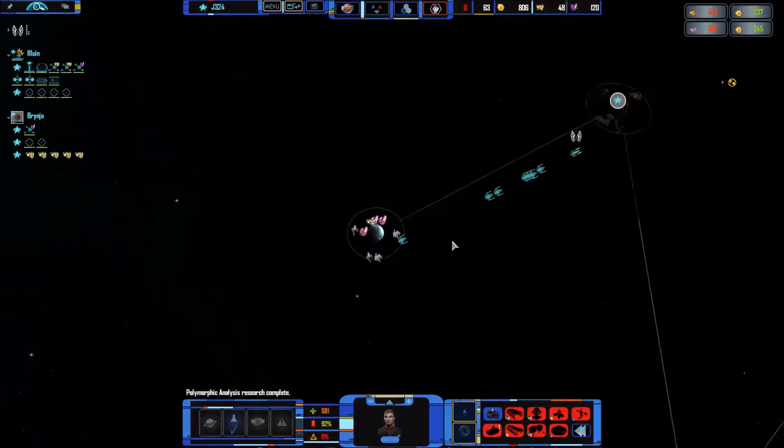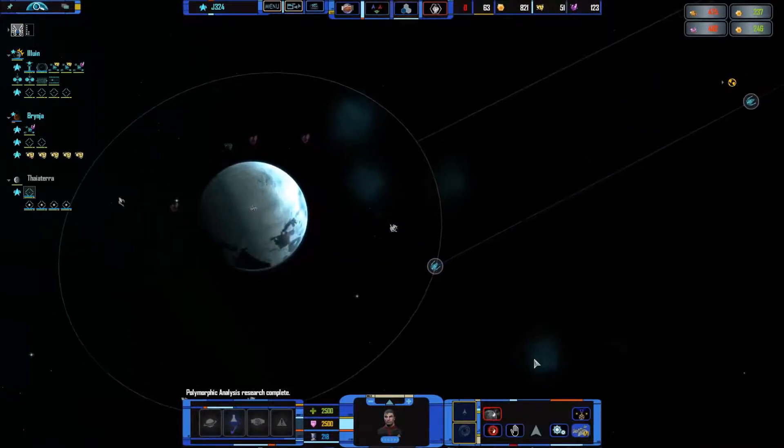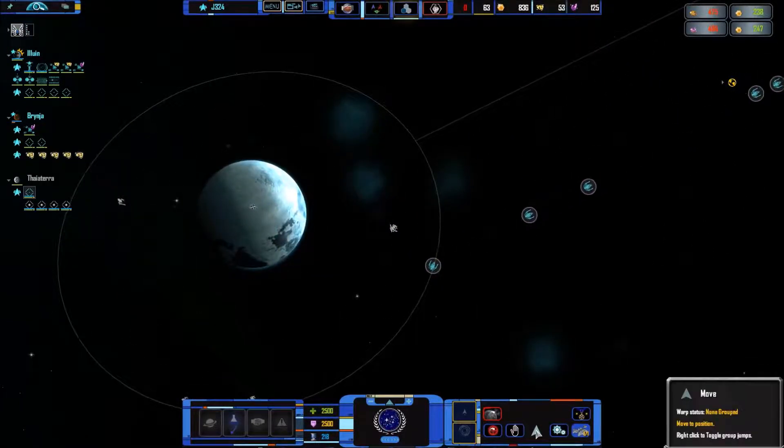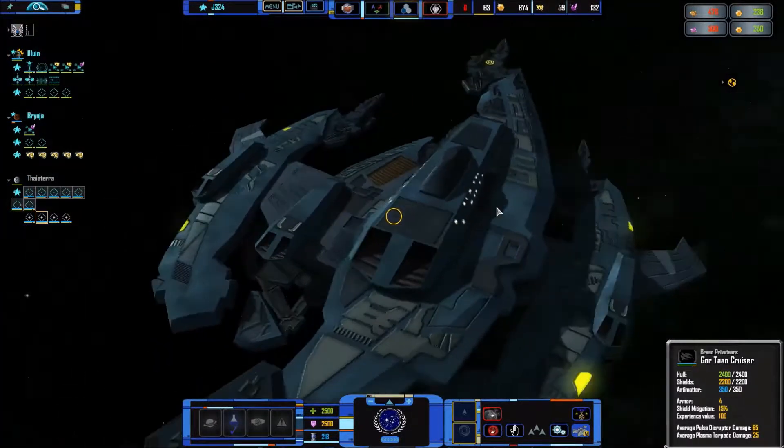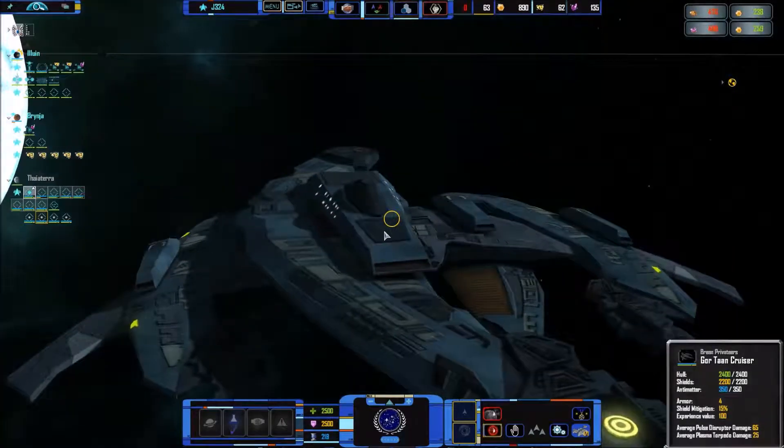Breen! Destroy the Breen! Fire on the Breen now. You should all move together — there's the move together button. Attack that Gortan, destroy it. I like Breen ships — very nice coloration there.